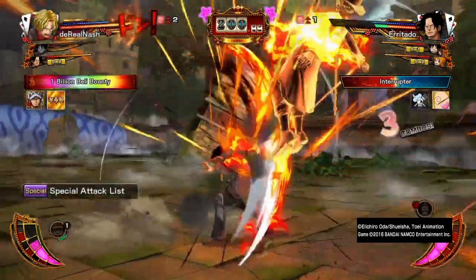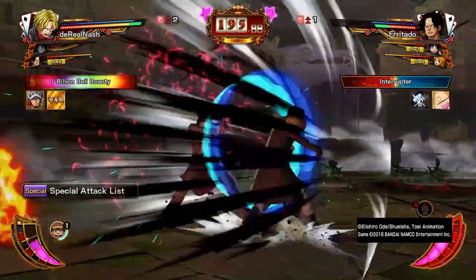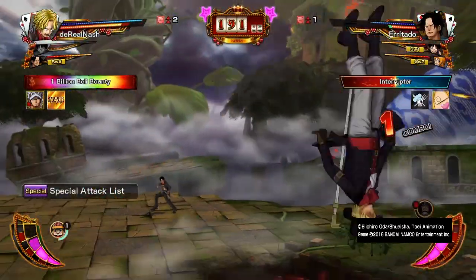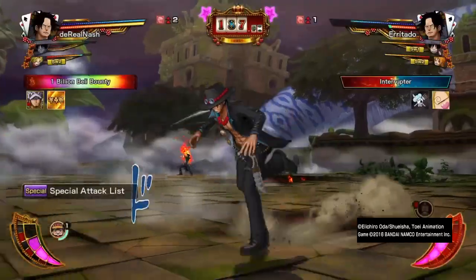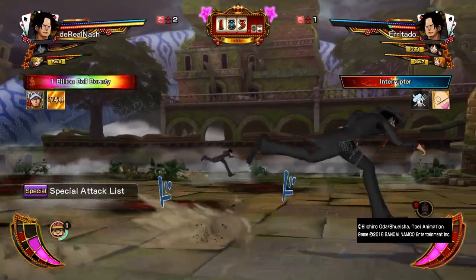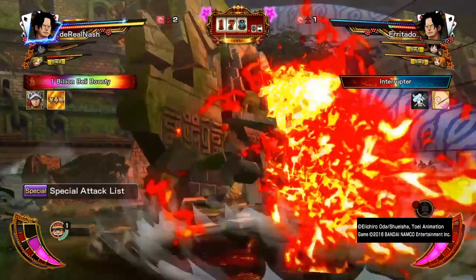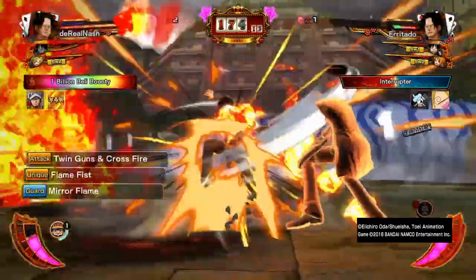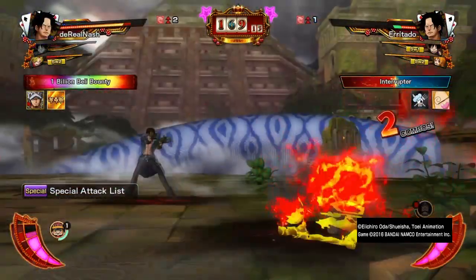One more thing: with Haki characters and Conqueror Haki characters, if you activate Haki and attack you will break a Logia person's guard. With Conqueror Haki characters, if you see someone go into their Logia form and you activate it, it will break their Logia guard altogether. For non-Conqueror characters fighting a Logia user, you need to do a heavy guard break or a normal guard break to counter them.